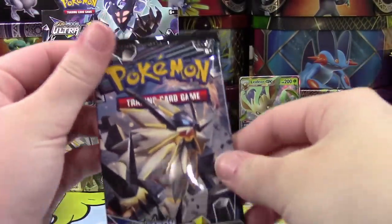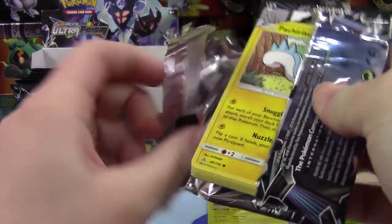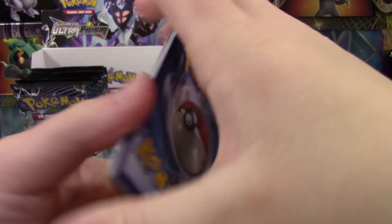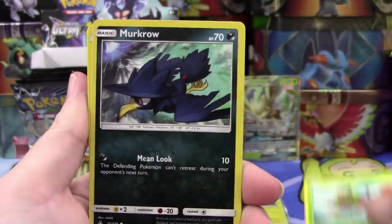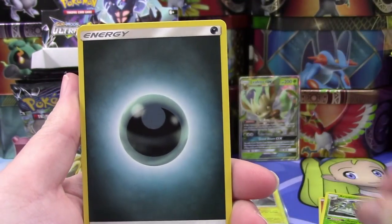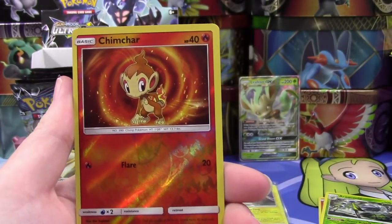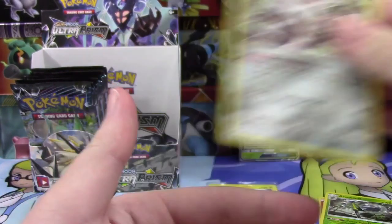Getting into our Duskmane Necrozma pack — if you guys missed yesterday, we did find a Duskmane Necrozma as well, definitely one of the better GXs to pull from this set. We've got a Pachirisu, Yanma, Murkrow, Eevee, Alolan Vulpix, Darkness-type Energy, Ancient Crystal, Gumshoes, our Reverse is a Chimchar, and we have a Magirna Regular Rare.